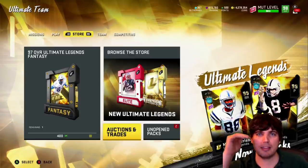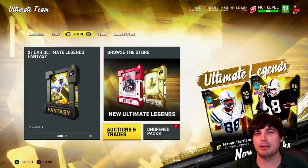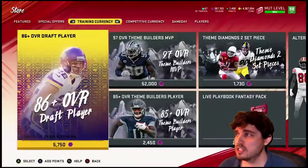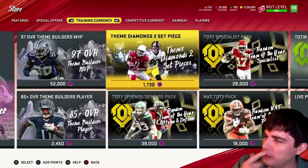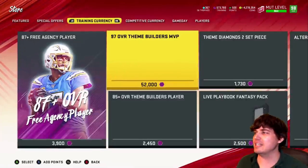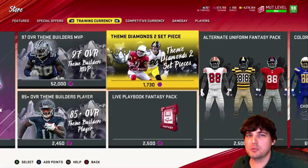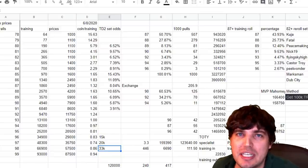Anyway, we're going to take something from a method to a loophole today. You guys are probably sick of me talking about this — the Theme Diamond 2 set piece. Still rolling Theme Diamond 2 set piece re-rolls. I've been talking about it since February about how easy it is to make coins off of it — the Theme Diamond 2 re-roll set. One of the consistently great sets in the game, because of the arbitrage opportunities that this market gives us.